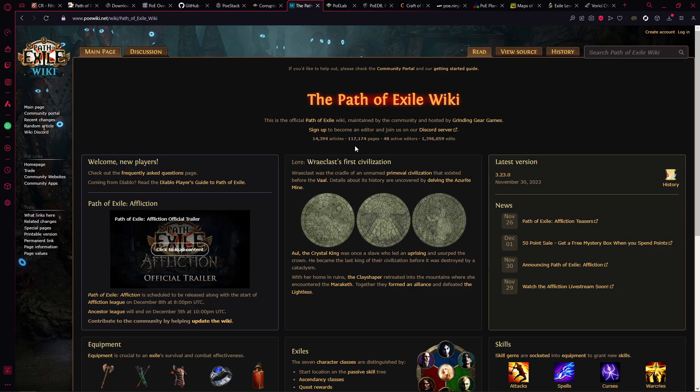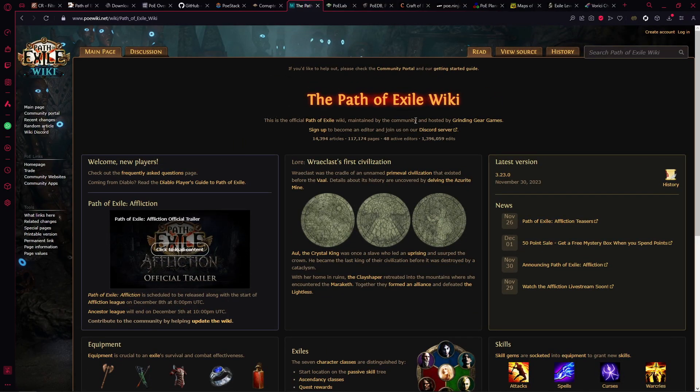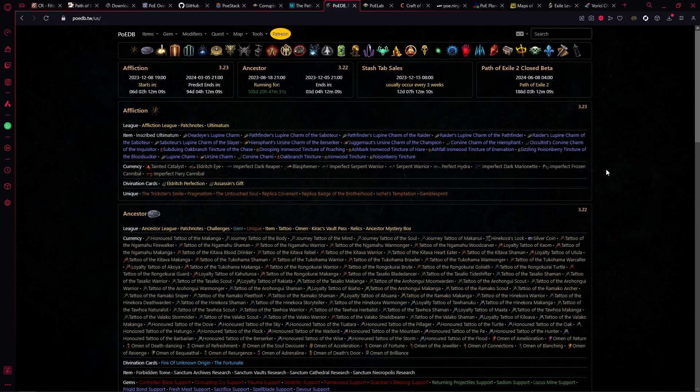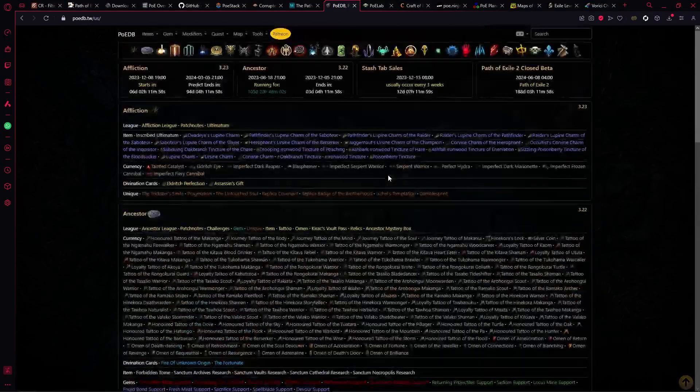Next is the Path of Exile Wiki. It's a very good website with a lot of information and is now being run and maintained by Grinding Gear Games. If you're in doubt or have any questions, go to the POE Wiki — just search for whatever you want and you'll be able to find it. However, if you want a little bit more information that the POE Wiki doesn't provide, POEDB is your next best thing. It breaks down into the actual nitty-gritty of absolutely everything.